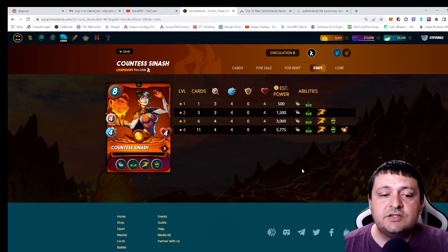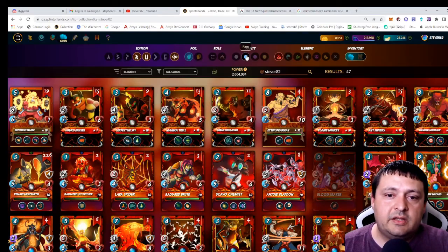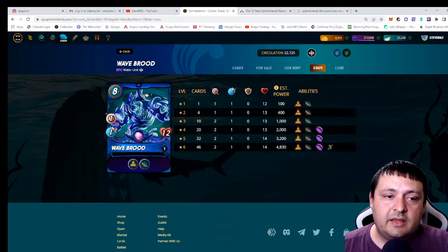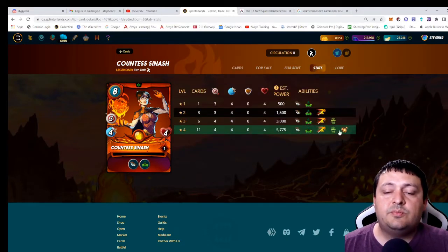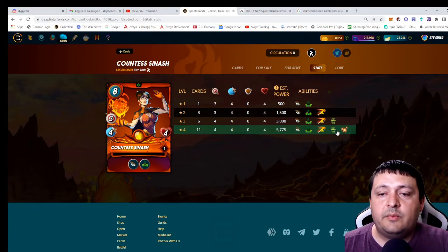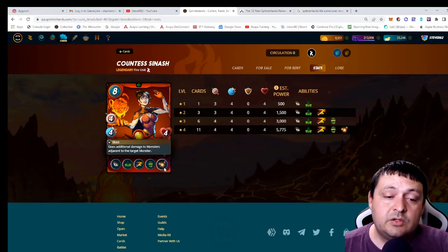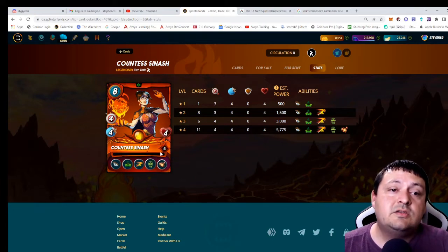At gold level she picks up Affliction, which mainly matters for back-row taunts like Wavebrood and Shieldbearer. At gold level those tanks don't yet bounce damage back, so Affliction on a back-row tank prevents triage monsters from healing them — a solid add-on. At the final level she gets blast, which creates interesting combos but not with Yodin since Yodin already provides blast. At that final level she becomes a better fit with Tarsa and Pyre, giving those teams a blast monster they wouldn't normally have.